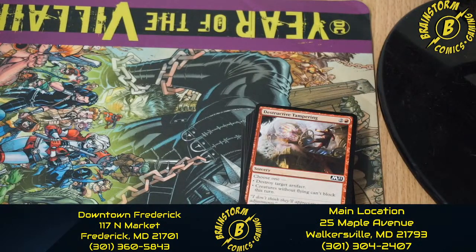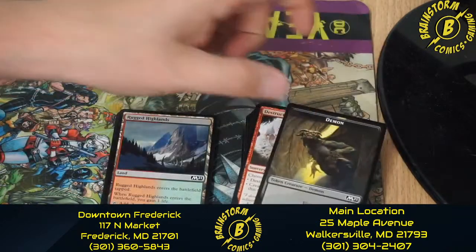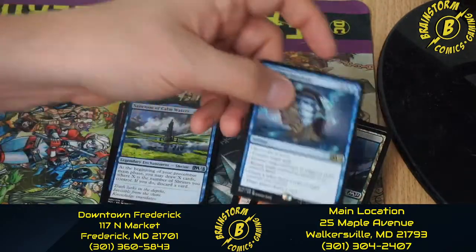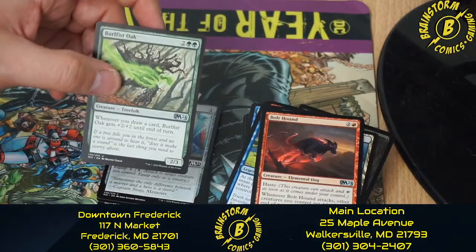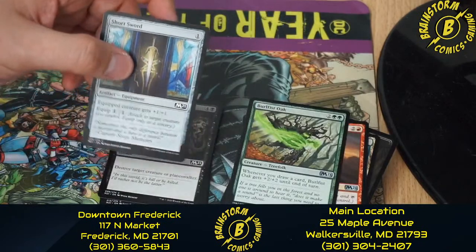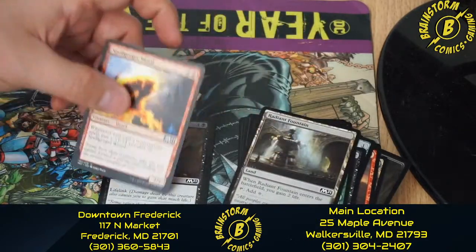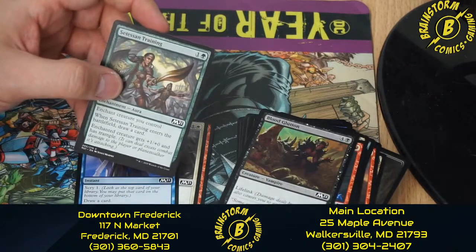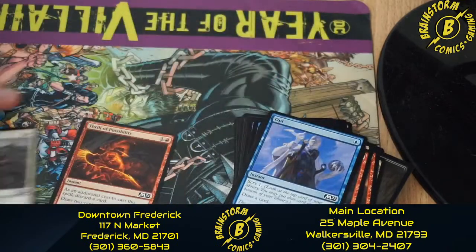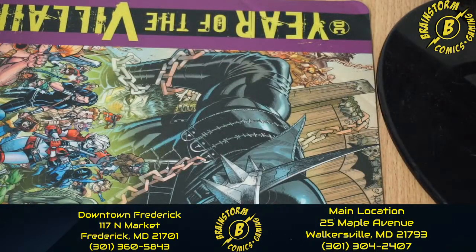This is our final pack of our final pre-release kit — hopefully we get something really good. We start off with a Demon token, Rugged Highlands, Sublime Epiphany — I think that's the second one — Sanctum of Calm Waters, Bolt Hound, Burlfist Oak, Short Sword, Finishing Blow, Truffle Snout, Radiant Fountain, Spellgorger Weird, Blood Glutton, Setessan Training, Opt, Revitalize, and Thrill of Possibility. Those were our six pre-release kits.